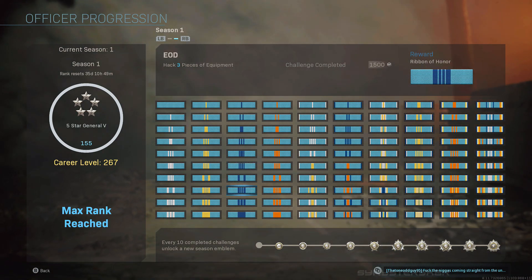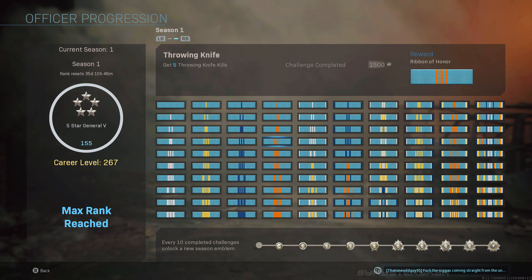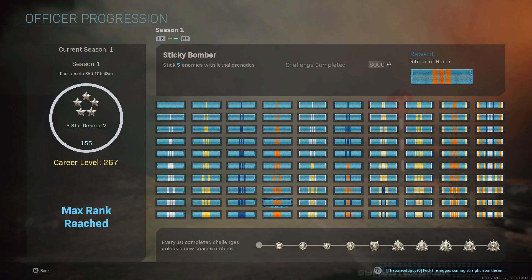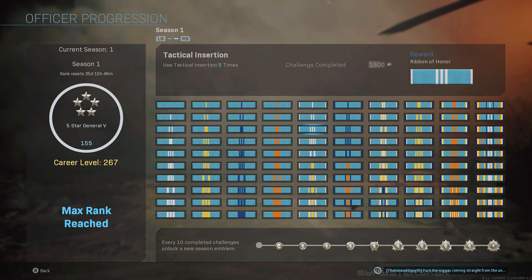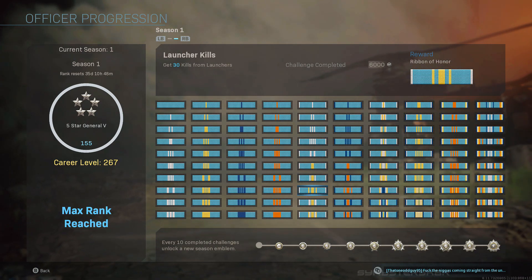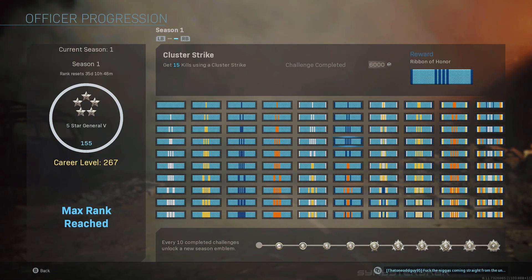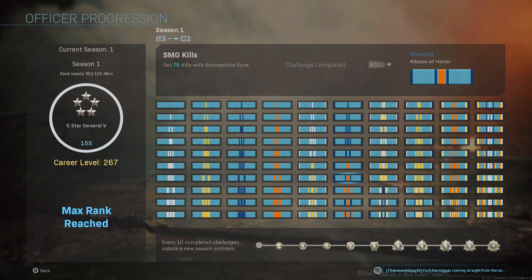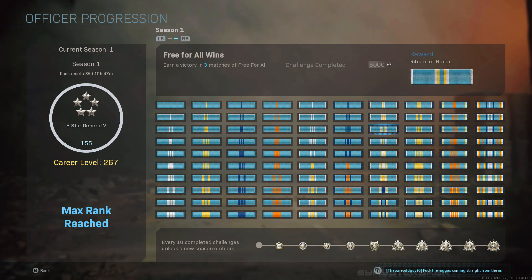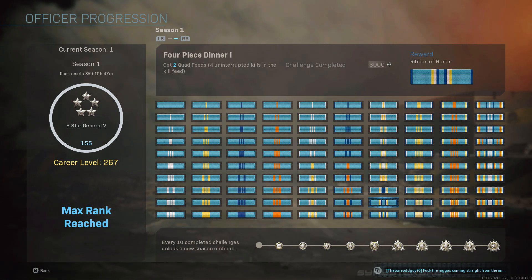The only one I had a problem with this season was getting or calling in a juggernaut, which I believe was the third-to-last challenge. I actually got one on Shipment right when I unlocked the challenge and it never counted. Pro tip: if you want a juggernaut and you're not good at getting killstreaks or 15 killstreaks, you can use the care package or emergency airdrop. Even better — and this is how I actually did it — just play Drop Zone, which is the brand new playlist live the week of Christmas. In Drop Zone, just play the objective, camp all the care packages, and eventually you'll get a juggernaut. It automatically equips and that counts as the challenge.